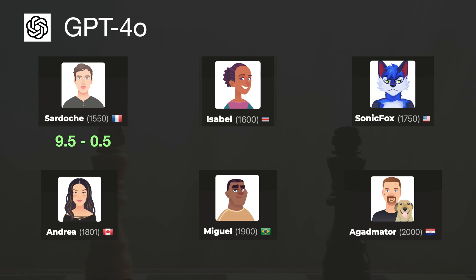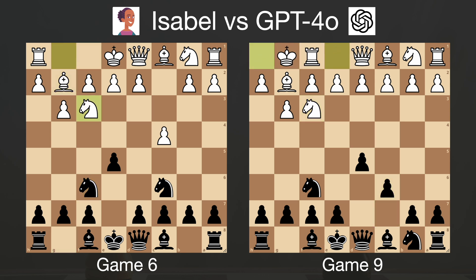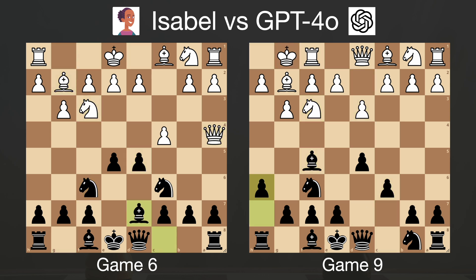The next opponent was Isabelle, and this is the rating bracket where GPT-3.5 started previously losing, so I was very curious about these results. GPT-4O scored 7 out of 10 points this time, with 4 wins as white and 3 wins as black. The performance is clearly dropping, but we're doing better than GPT-3.5, which scored only 2 out of 5 points last time. I looked more closely at the two games it lost as black, and I think they give us great insight into ChatGPT's mistakes and thinking.